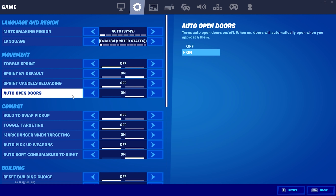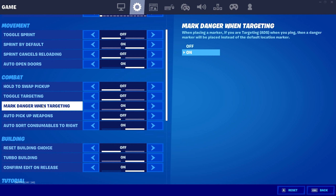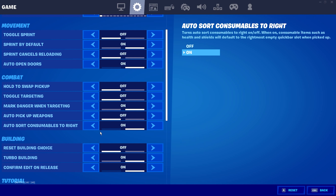In the combat section, hold to swap pickup is turned off. Toggle targeting is turned off. This setting is basically when you can zoom in and ping where an enemy is — you can zoom in and ping to get a more accurate location of the enemy.